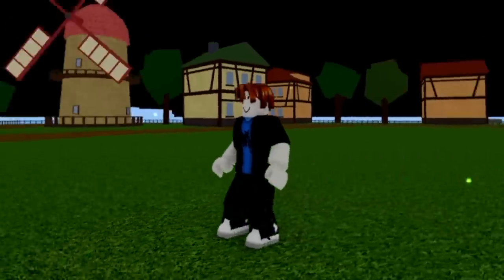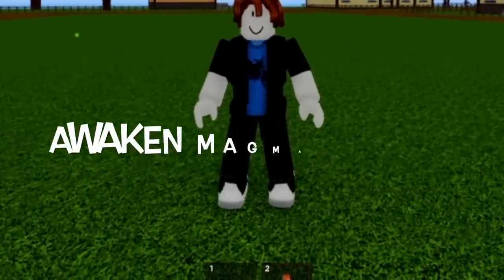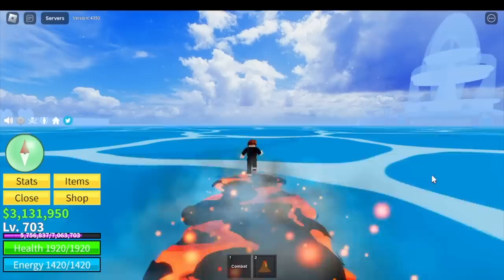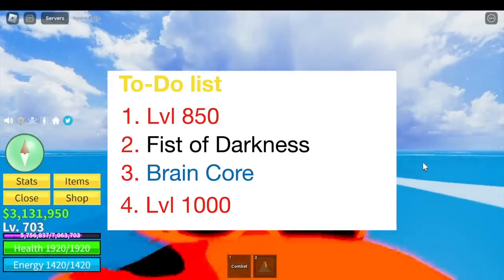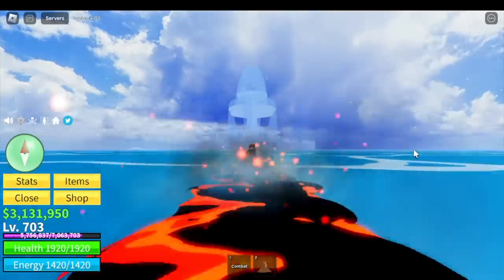Everyone knows that unlocking the Cyborg race is hard. We will be using the Awakened Z-Skill of the Magma Fruit to make things faster. I prepared a to-do list to serve as a guide: first, we need to reach level 850, then the Fist of Darkness, next is the Brain Core, and level 1000. So let's start.